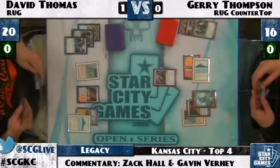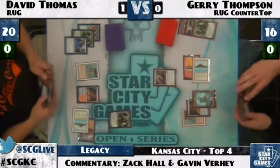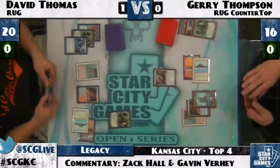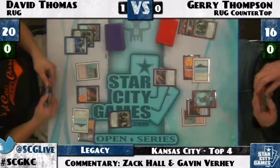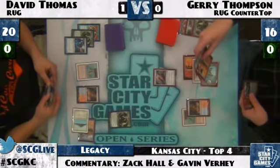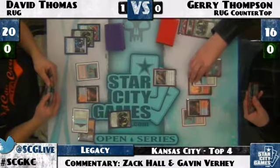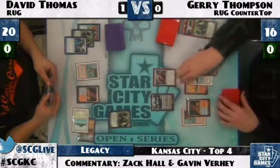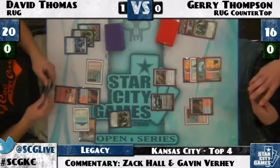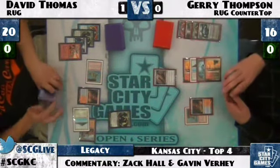There's Tarmogoyf down for David Thomas. I still feel like Jerry has the advantage here, though, even with David casting the Goyf — Jerry has two Jaces, very powerful. If he can ever land a Counterbalance with Jace in play, the game will be very hard for David to win, especially with his Top in play too. Jerry sees another Grove of the Burnwillows along with Punishing Fire and Jace on top of his deck. He'll draw a Grove to have a second one to protect from Wasteland. And there goes Jace. You have to imagine David Thomas is going to Pyroblast this — and Jerry just lets that resolve and goes for Jace number two next turn.